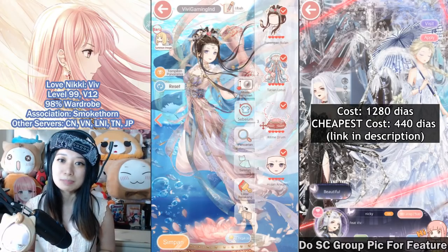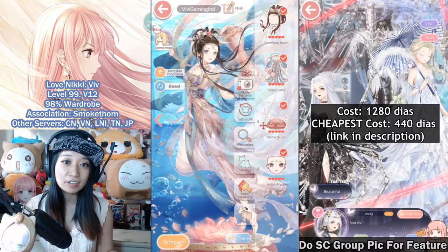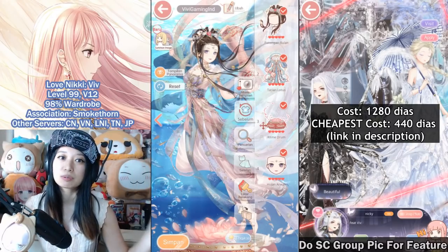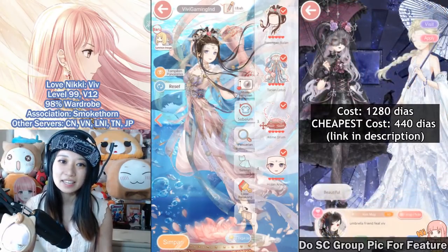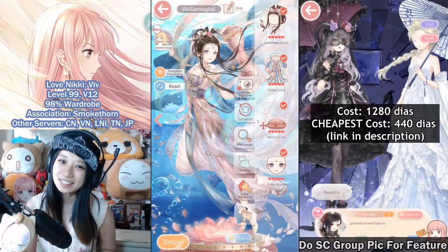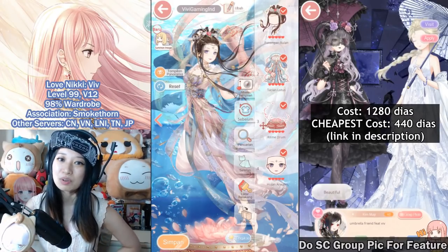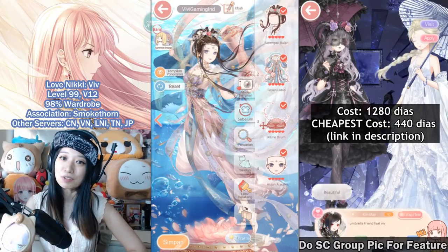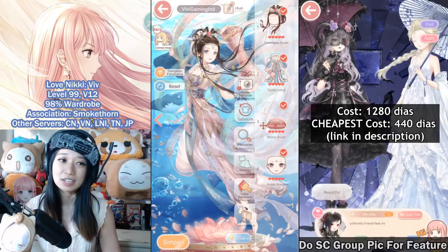Also, if you don't spend on this event, you can get it as cheap as 440 diamonds. I have a guide on how to do that right here and also in my description below. In this video, I am going to teach you pro tips on how to ace this guessing game. Like this video for the YouTube algorithm and subscribe and hit the bell icon to join my early squad for pro tips from someone who already did this event 4 different times in 6 different Nikki servers.